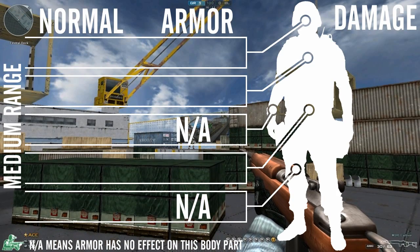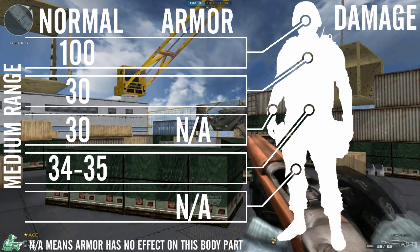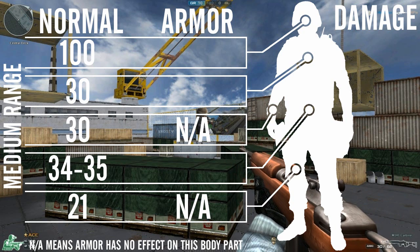At mid range you'll still do 100 to the head, 30 to the chest and arms, between 34 to 35 to the stomach, 21 to the legs. With armour you'll do 100 to the head, 24 to the chest, and 28 to the stomach.